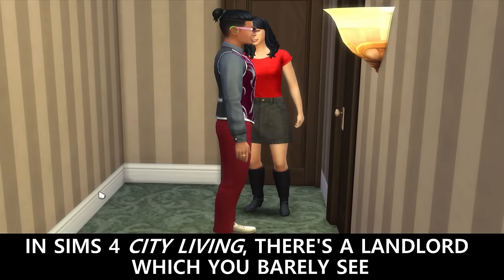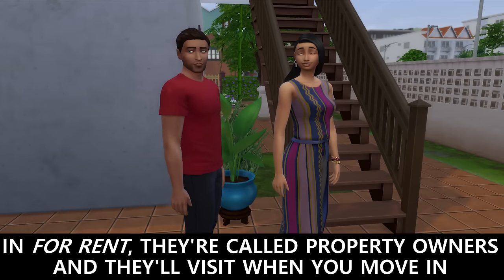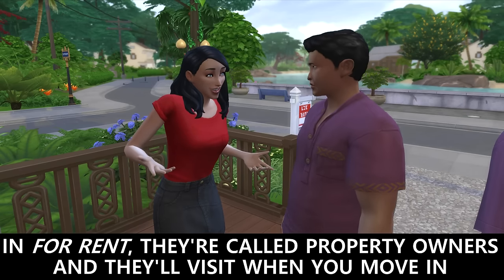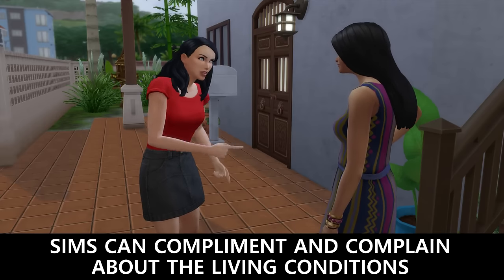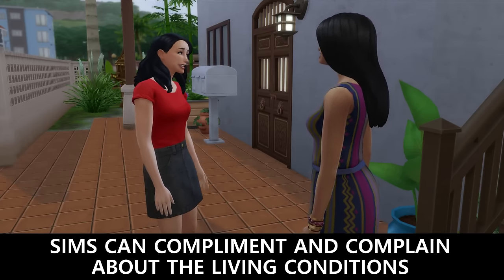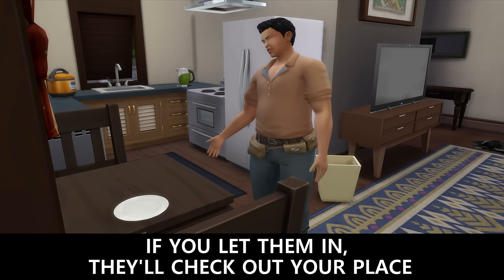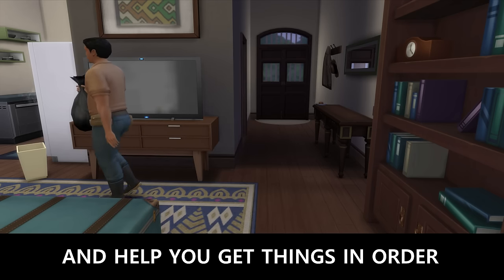In Sims 4 City Living, there's a landlord which you barely see. In For Rent, they're called property owners and they'll visit when you move in. Sims can compliment and complain about the living conditions. They may show up randomly, and if you let them in, they'll check out your place and help you get things in order.